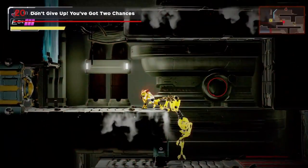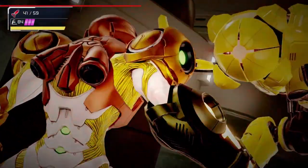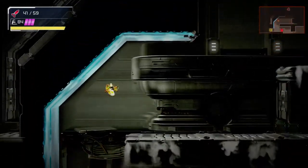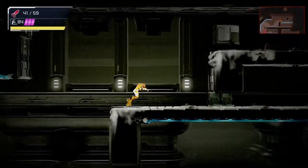If you do get caught, you have two chances to break free: the first is when it grabs you, and the second is when it tries to stab you. If you do manage to break free, you can slide under it and quickly put some distance between you and the EMMI before it wakes up.